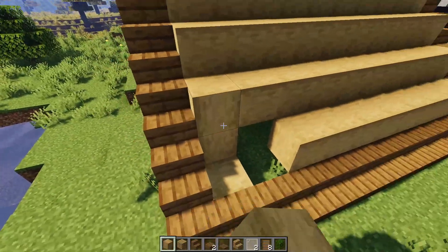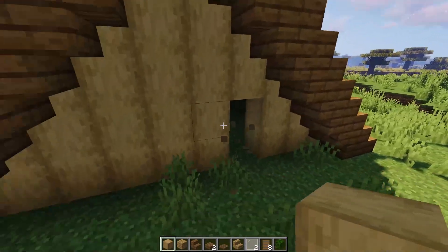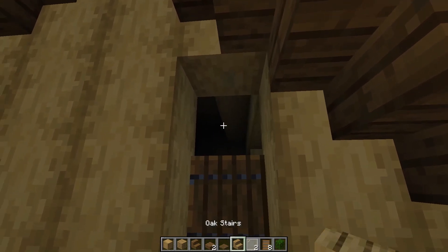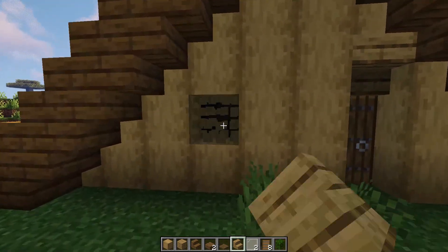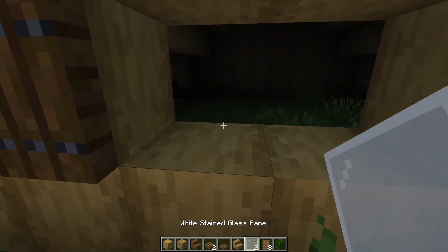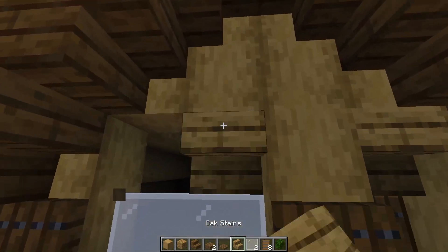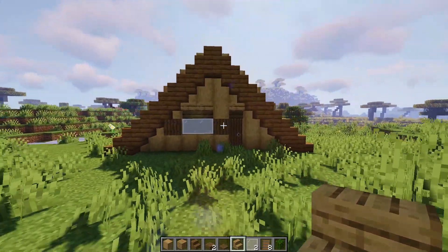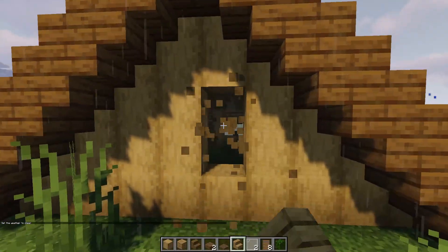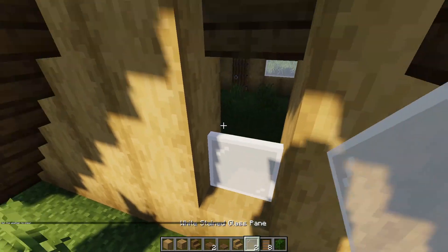Next thing we want to do is pop in our door — go ahead and place the spruce door, then knock this block out and put an oak stair. We're gonna knock these two out, put a spruce trapdoor on each side, fill it in with white stained clay, and knock these two out to give it that cool look. On the back side, knock these two blocks out, knock that third block out, and put the wooden stair there — that's our other window.